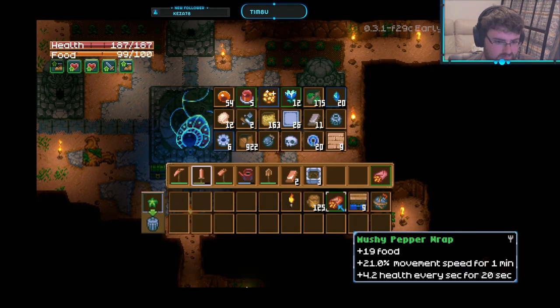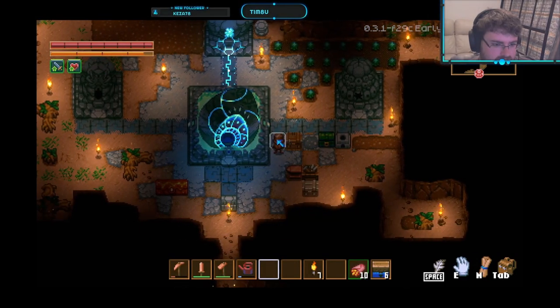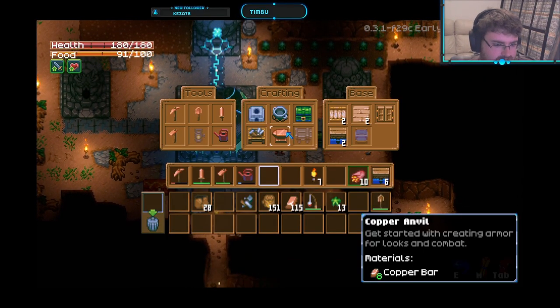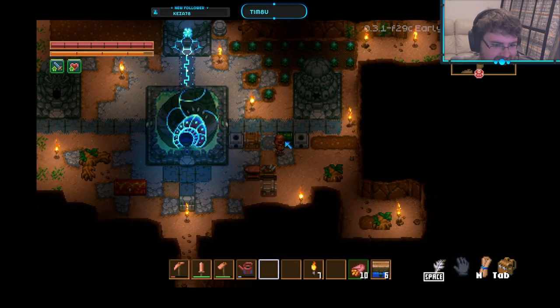Speaking of repairing, let's move on to number four: on-the-go repairs. Since you can pick up crafting tables, you can take them with you. This means you can bring a salvage and repair station with you, and some scrap parts, and you can repair your tools on the go.